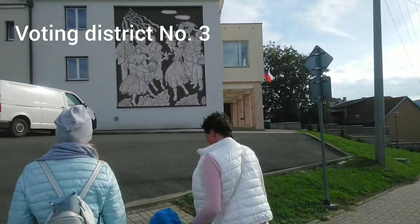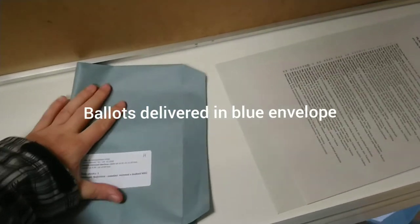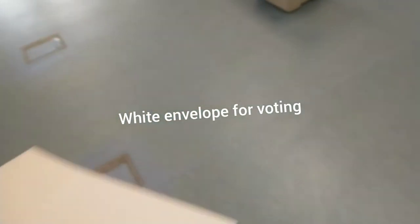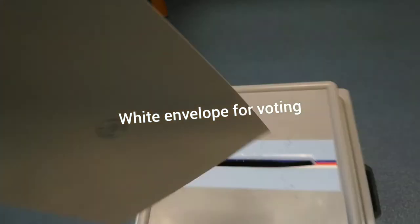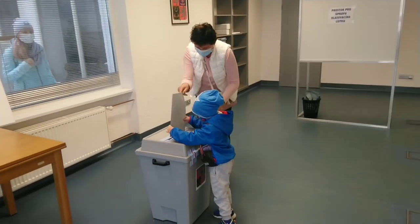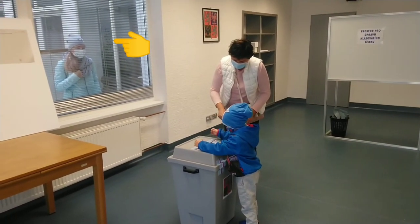Here we are approaching another voter's room. In a voting room, we firstly approve our identity to the commission, and the commission will give us voting envelopes, which we will use to put our ballot papers into. When we go behind such a voting booth, we can put our ballot paper into the right envelope and put it into a ballot box. And Vojti is training for his future voting.